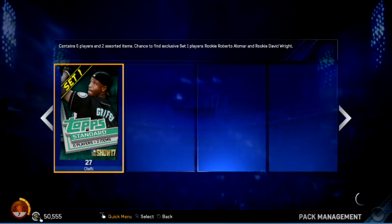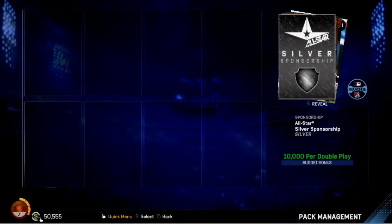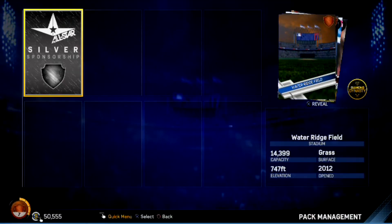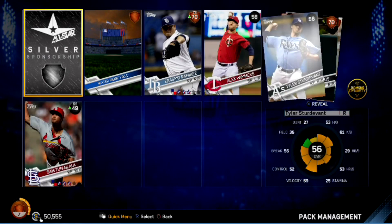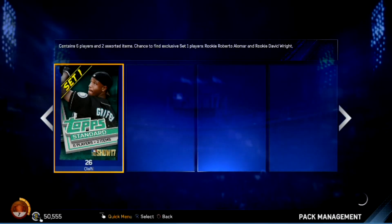27 packs to go. Another silver sponsorship and then bronze and commons — Andre Ethier. Jonas Brothers' favorite player. Google it.